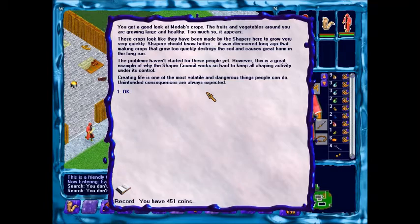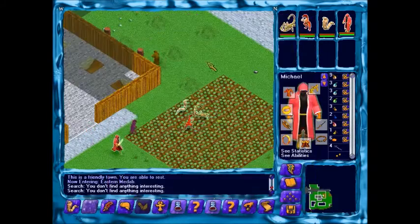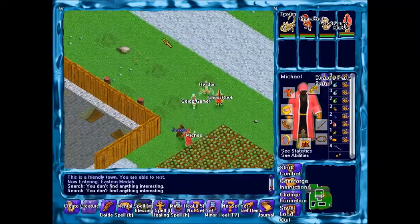The problems haven't started for these people yet. However, this is a great example of why the Shaper Council works so hard to keep all Shaper activity under its control. Creating life is one of the most volatile and dangerous things people can do. Unintended consequences are always expected. That's gonna backfire.